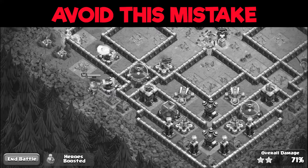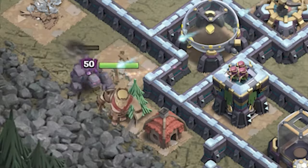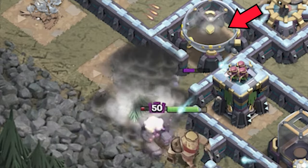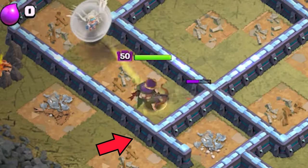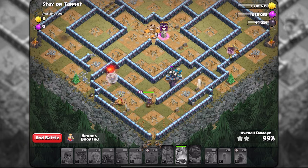There is one mistake I made that I would advise doing differently to have even more troops left. Do not deploy the wall breakers when there is an elixir storage inside the compartment. Let the queen destroy it first, then deploy the wall breakers. This way they open up the wall so the queen can follow and help the rest of the troops clean up the scatter shots.